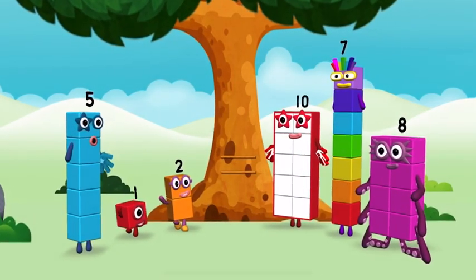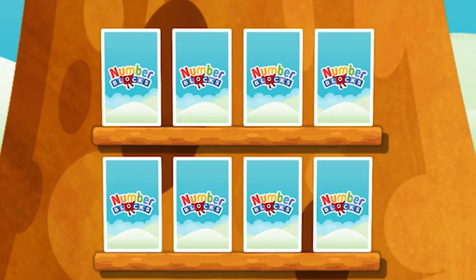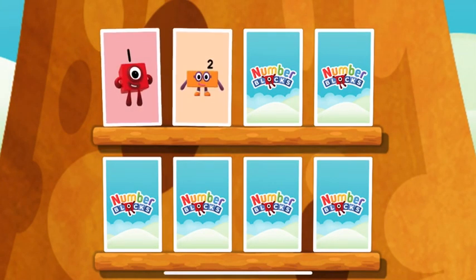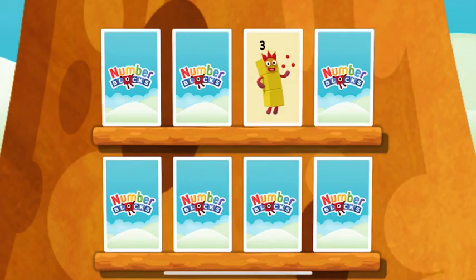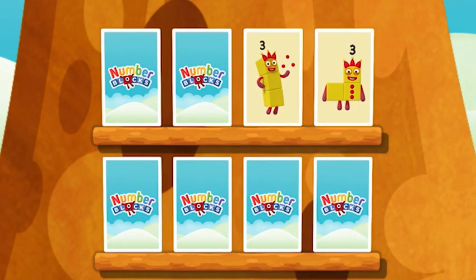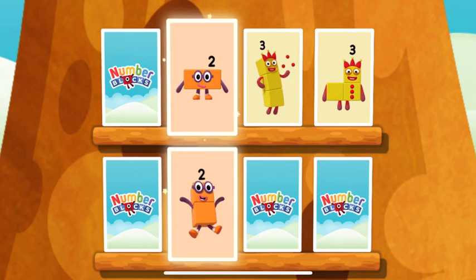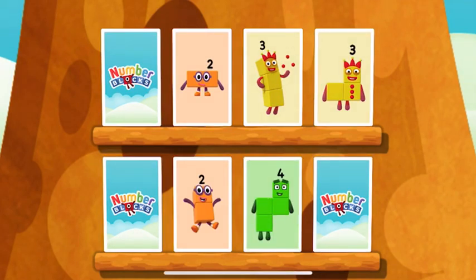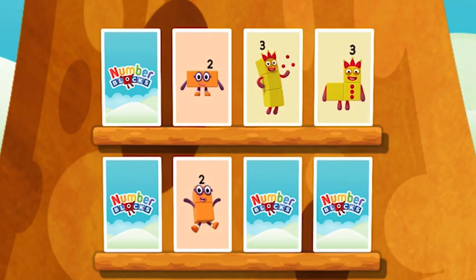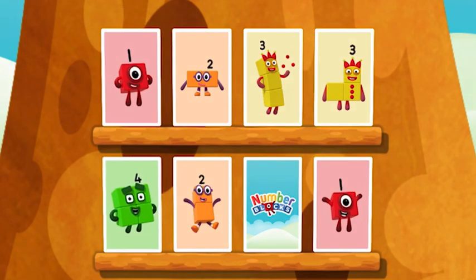Hello! Try to find a pair of cards with matching amounts. One! Two! Whoops! Three! Three! You found a match! Four! Two! Try another card! Two! These two amounts match! Four! One! Uh-oh! One! Match! Four! A match! Super!